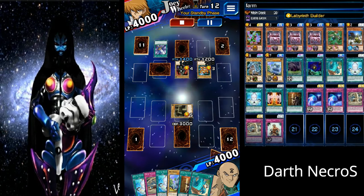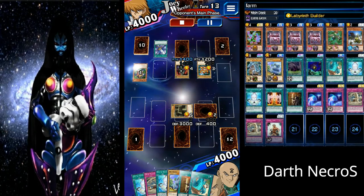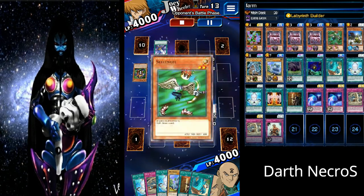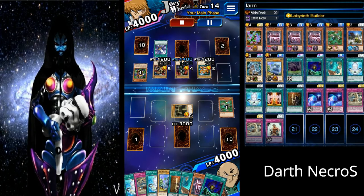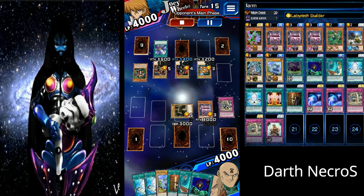If you set aside these two, victory is yours. As you'll see next, I attack with my Dark Mimic level 3 so as to lower my life points and get the bonus for low life points and comeback victory during the duel assessment.